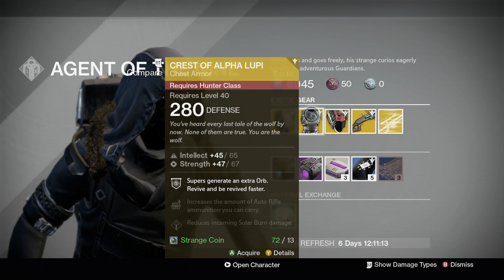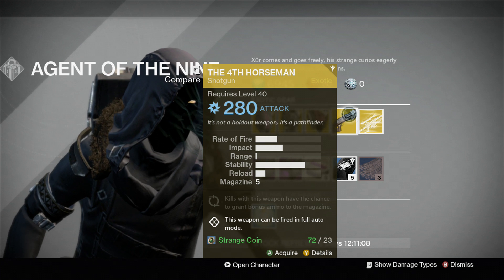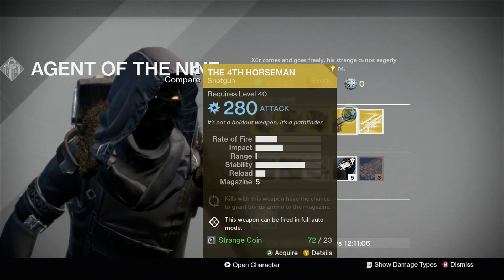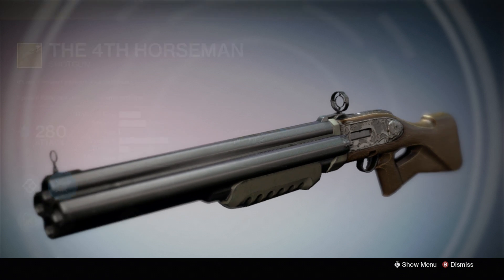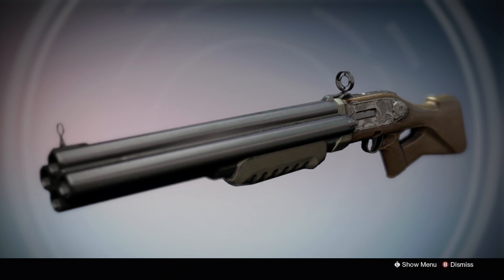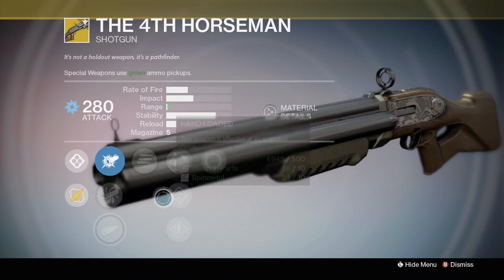I get the Alpha Lupi all the time from chest engrams, but if you don't have it yet, 100% pick this up guys. He's also got the Fourth Horseman — fun little weapon. I haven't used it much, but it looks pretty awesome. It has a really crazy fire rate; basically all the rounds are gone within a second.